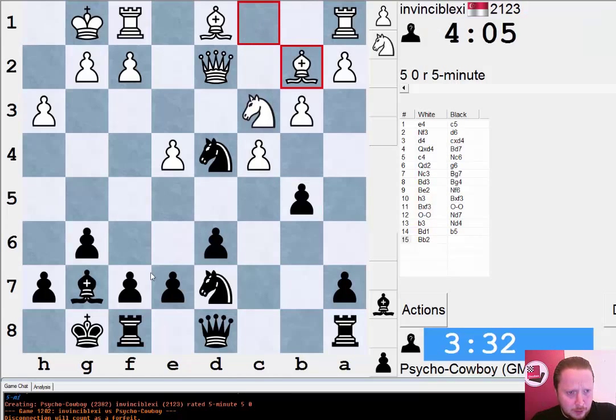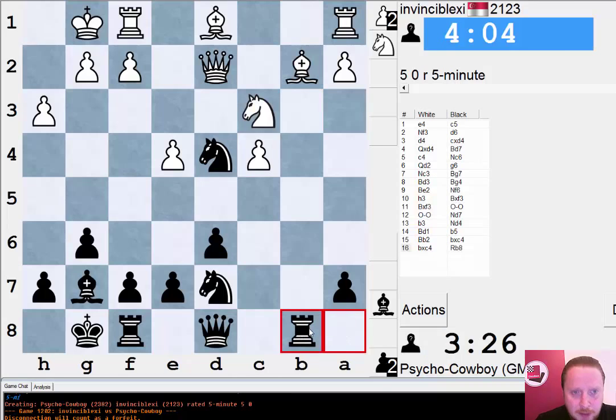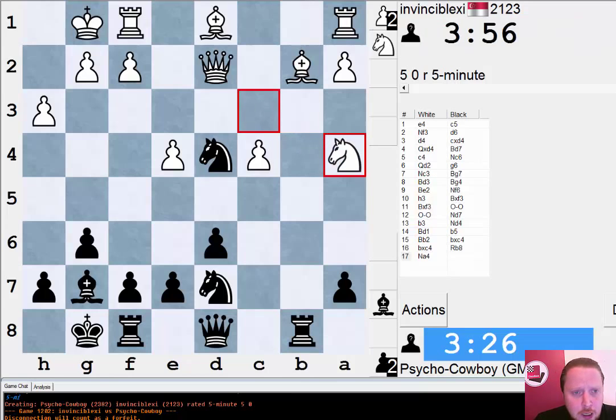I'm trying to take use of this diagonal, and now I can take on c4. I go Rook b8 — this is very pleasant for me now because this c4 pawn is incredibly weak. He has to be very careful about any tactics involving Rook takes b2. I don't think it works in this position and he is threatening to take my knight — Rook takes b2, Knight takes b2 — I don't feel there's anything there.